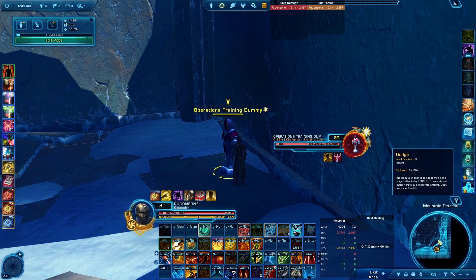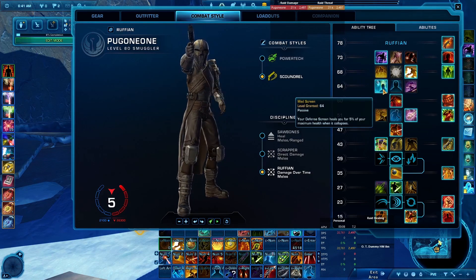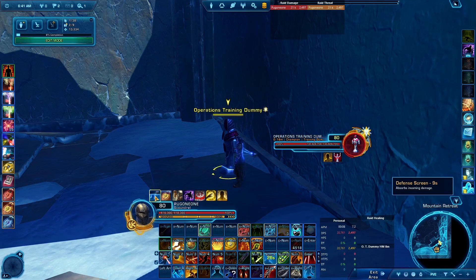Dodge has a one-minute cooldown, but if you're actively receiving damage — even AoE damage — Scramble will bring it down to about 30 seconds. Defense Screen has a 30-second cooldown. It lasts about 10 seconds and will absorb 33,000 damage during that time.